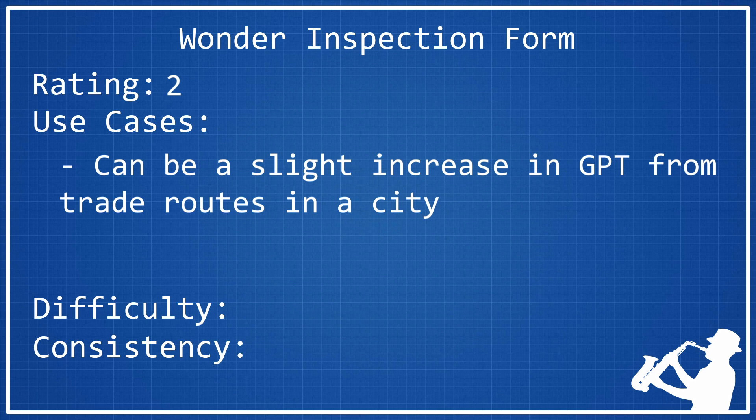The issue is that civs that are already very economically based don't really care if you get 6 extra gold per turn from a trade route with 3 luxuries at the destination, because in the game I built this I already had around 1,000 to 2,000 gold per turn. Getting 30 extra gold per turn when you're already making 1,000 really doesn't matter much. It's kind of the dilemma of Torre de Belém — it's not very good on civs that aren't trade-focused, but on trade-focused civs it's not particularly useful because you already have enough gold anyway. That's why I think it deserves a 2.